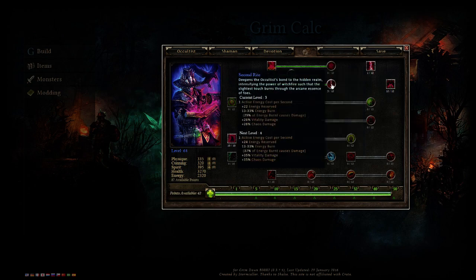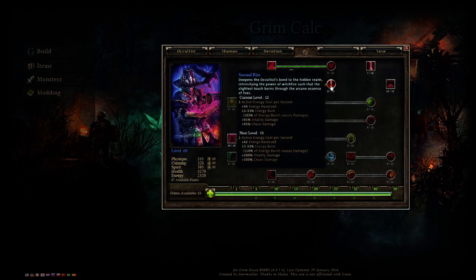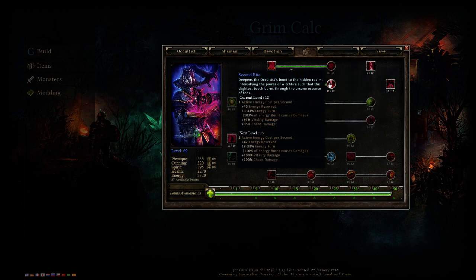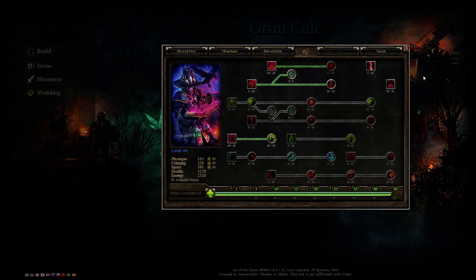Second Rite gives vitality damage and chaos damage — mainly for the vitality damage. What I did personally was spec into Second Rite, then respec, put the points back into Occultist, and pick up Possession. Second Rite is not comparable to Possession. With remaining points, I went back into Shaman and picked up Oak Skin.